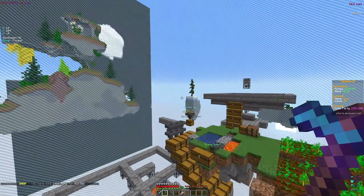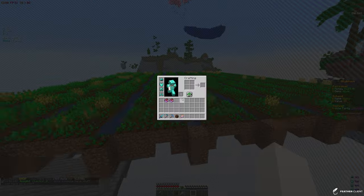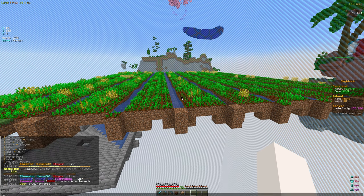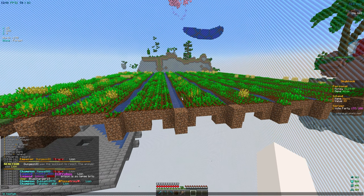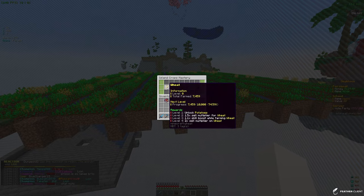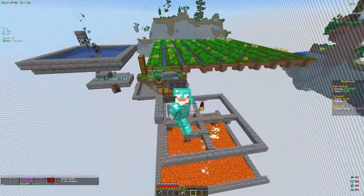We're done farming everything. Slash sell all for 18k — not bad. In total it's probably around 40-50k. Let's check the masteries to see how much we went up. Checking IS mastery — we're at 7k, which is not bad at all. We went up about 2k, and after one or two more runs we should be at the 10k mark.